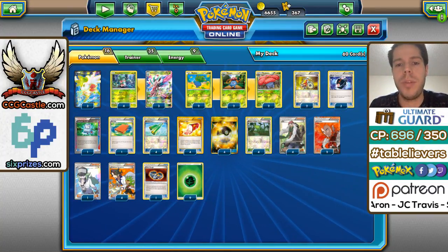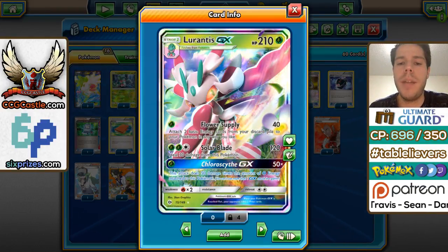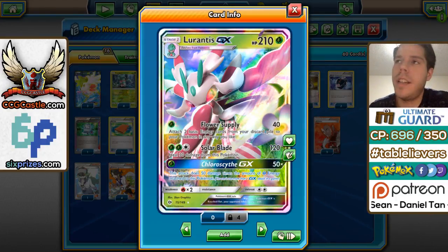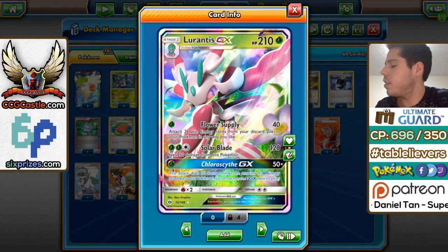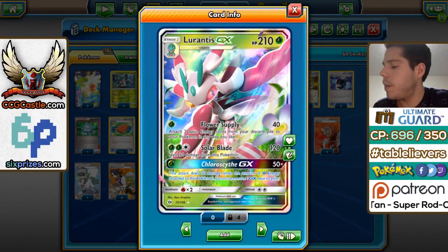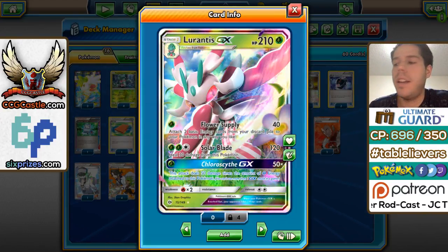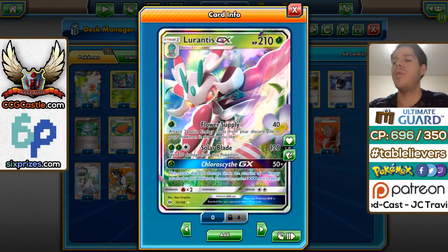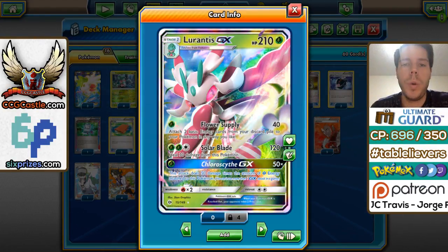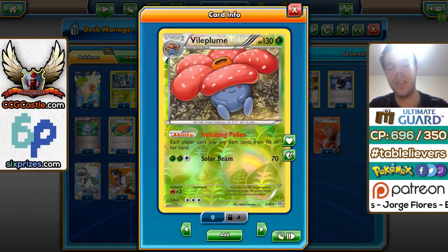Lurantis has 210 HP, Flower Supply for 40 damage, Solar Blade for 120. These numbers are better in expanded than in standard simply because things don't have as much HP. Chloroburst GX is also easier to pull off against different things. Lurantis is a pretty good card.